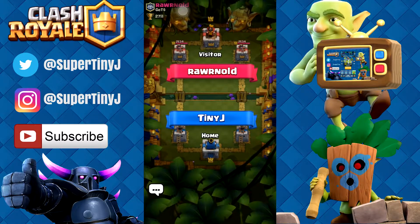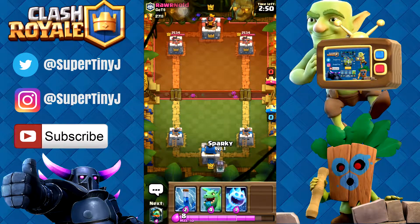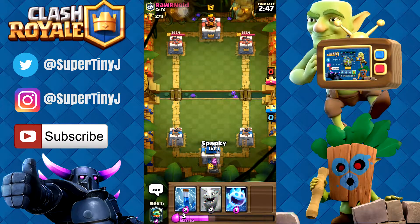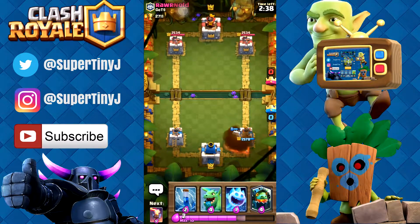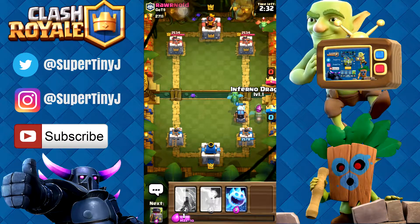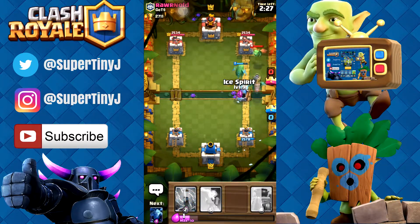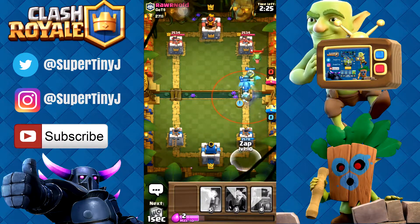This crazy deck — let's see how it works. Sparky right at the beginning, let's see what he has. We can always use the sparky to get rid of those pesky elite barbarians that everybody's just using nowadays. He still has not placed anything. He's gonna get a couple hits in there, but nothing too crazy. So let's put our baby dragon right there and take care of that. We might actually do an inferno dragon as well, so let's just do an ice spirit.